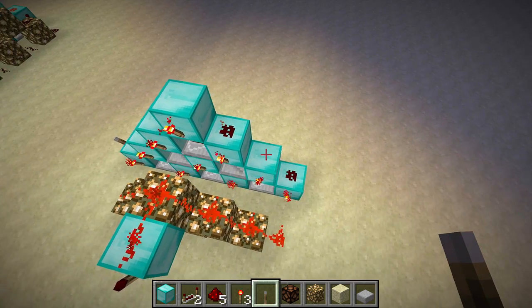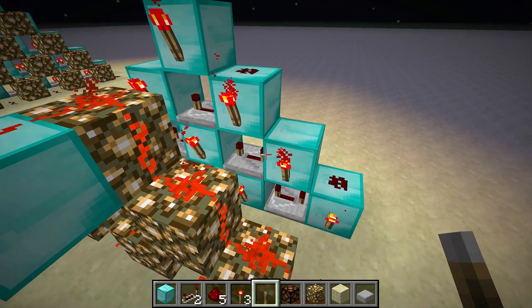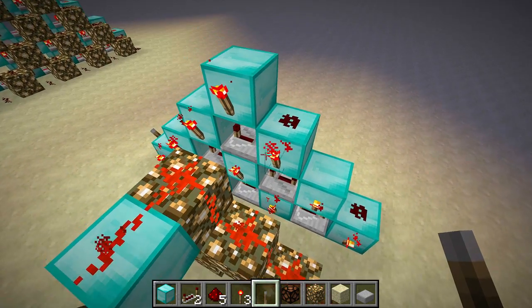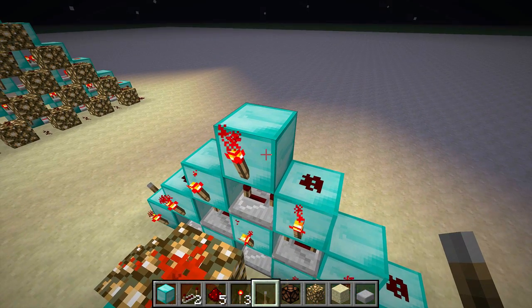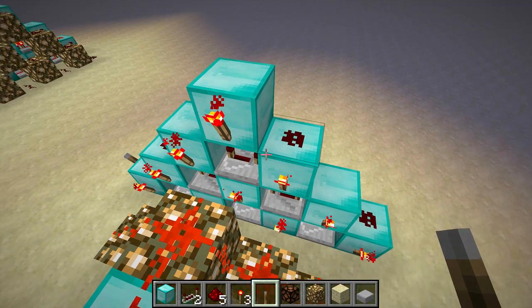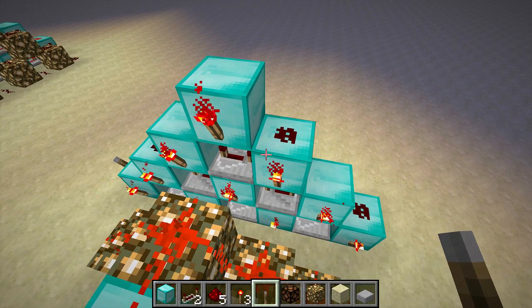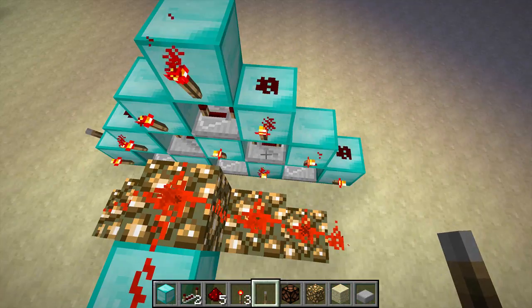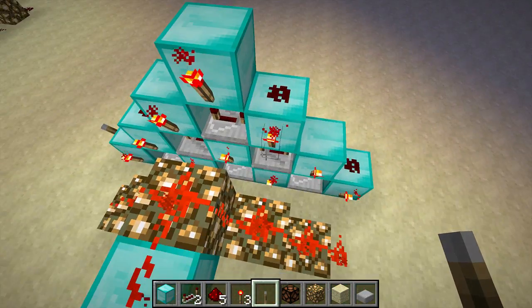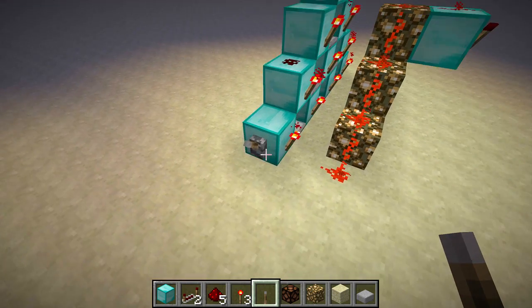Those of you who are particularly observant will notice that you don't really need this many torches. Like, if you look here, this repeater here is pointing to this block, and this glowstone is feeding back to this block. So this block and this block will both turn on at exactly the same time. So you really only need one of these two torches. But I like putting them all on there because it looks symmetrical, and it looks kind of neat.